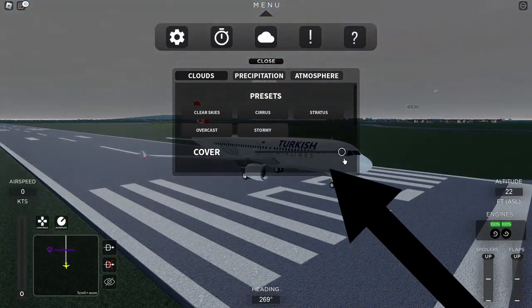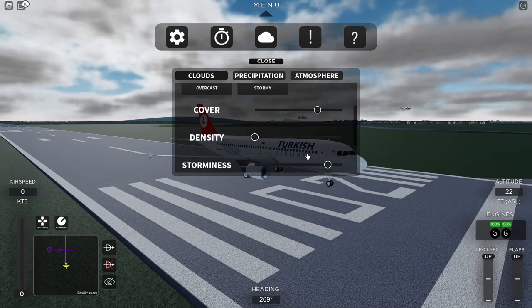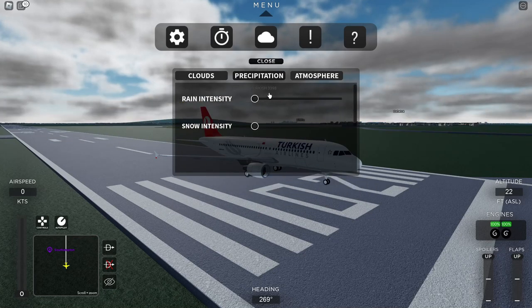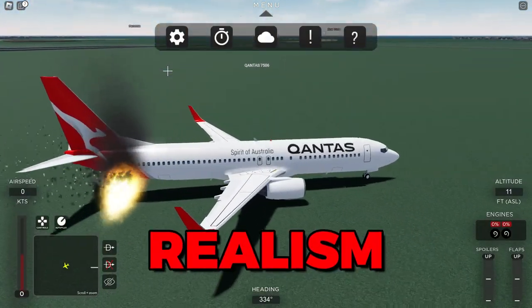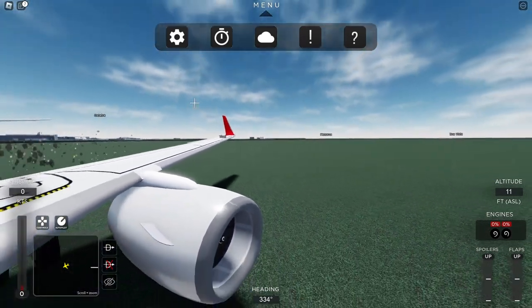You can actually control the weather with the GUI menu, as you can see in the video right now. Using the weather setting you can customize the weather, including rain intensity, snow intensity, and you can even change the cloud cover to maximize realism. This is such a cool feature and I wish many flight simulators had this too.